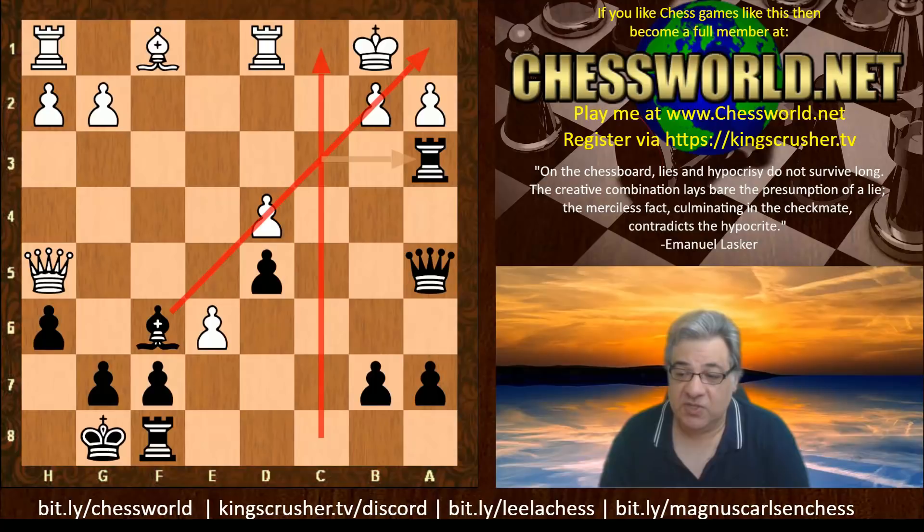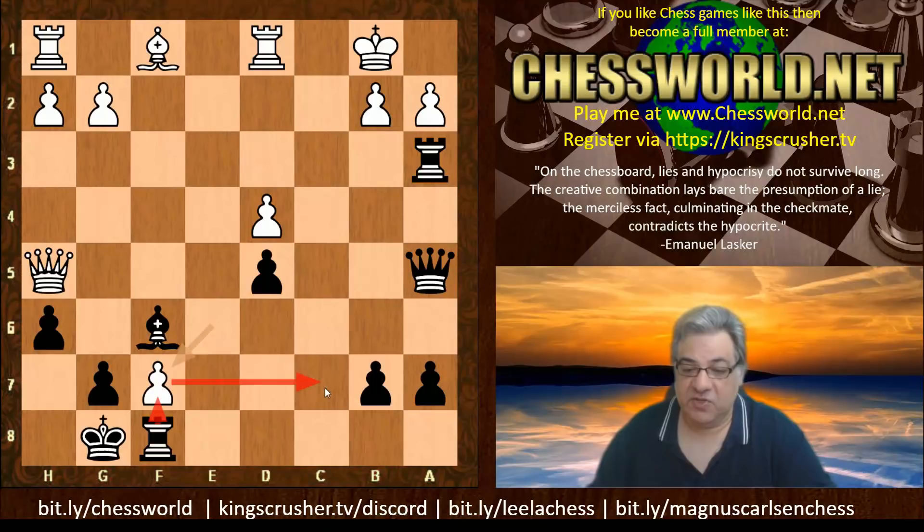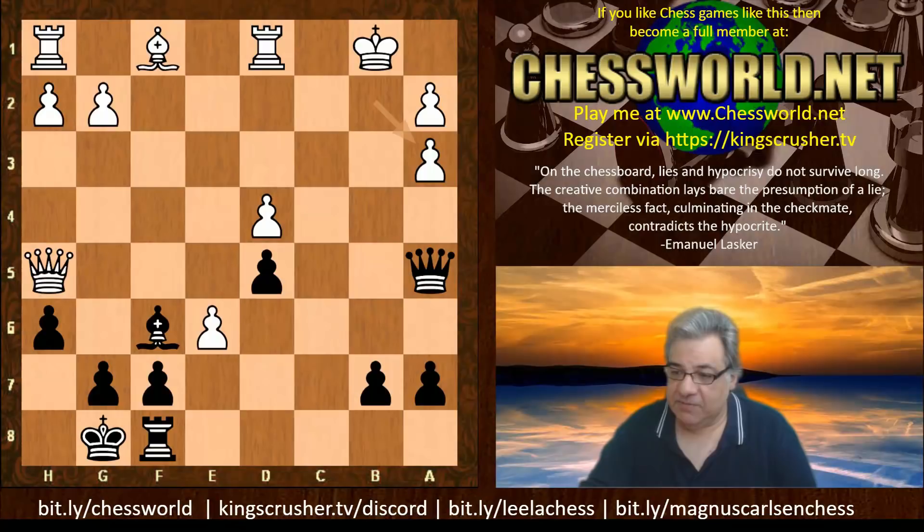Harry Nelson Pillsbury played e takes f7 - a flawed move. Intuitively it untangles things and develops this rook which can use the c-file. But if Pillsbury was a supercomputer he could play b takes a3, technically the best move.